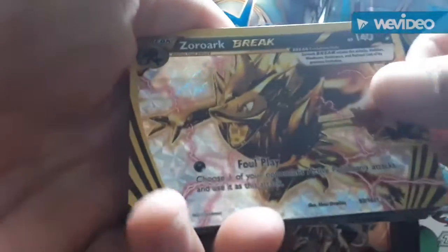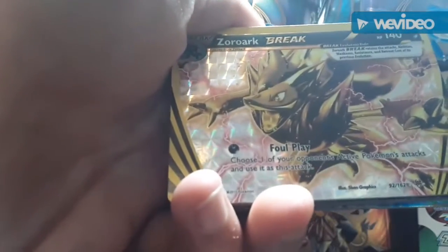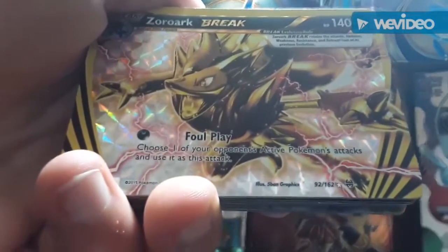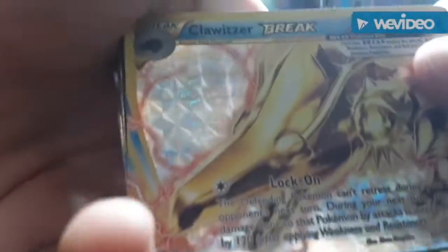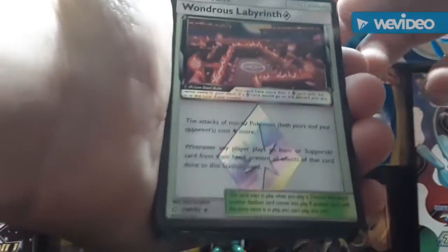Now on to BREAKs — we have a Zoroark BREAK. This card's attack lets you choose one of your opponent's Pokemon and use that Pokemon's attack as this one's attack, which is pretty cool. I use that a lot — it only costs one energy so it's really efficient. We also have a Clawitzer BREAK and a Crawdaunt BREAK.